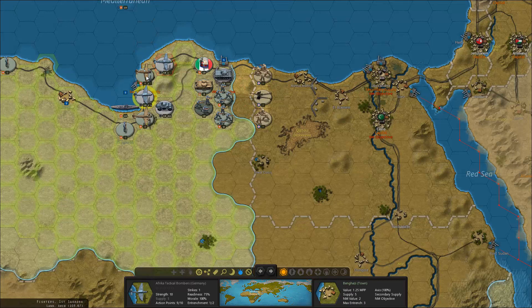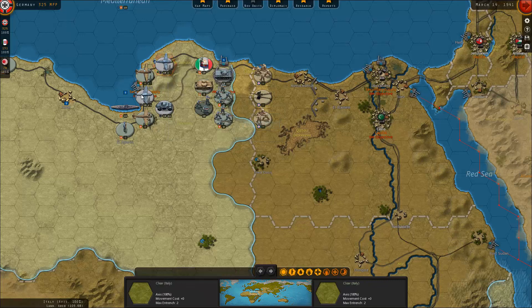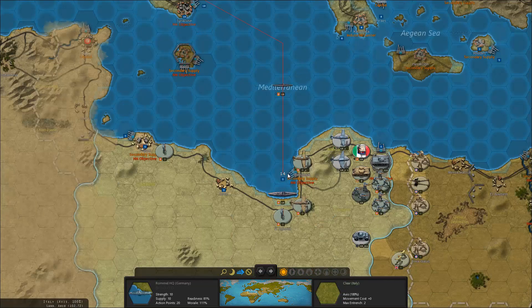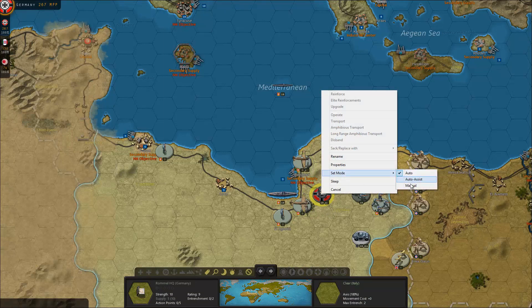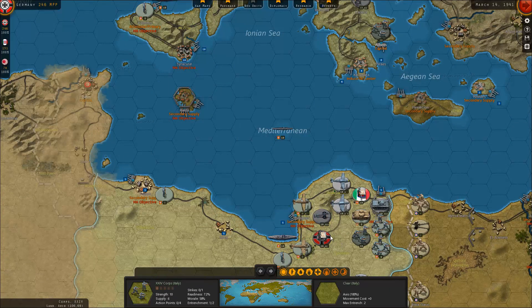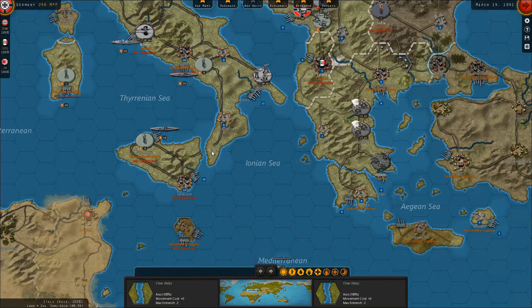The question then becomes where do I want to leave my units. I definitely want to get these guys into interception mode — I'm not going to bomb this turn. I'll just move these closer because I need to get the Afrika Korps over here. I'll keep that as a flanking position. Let's get these on the transport and just hope it's safe. I'm also going to set these to manual, so next turn I'll take care of that. Then let's get the artillery in there. Pretty much the last thing I'm going to transport is the anti-tank gun — I really don't need it there.